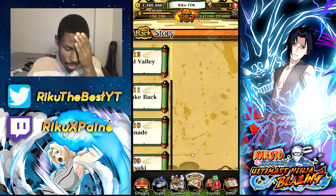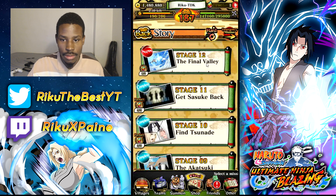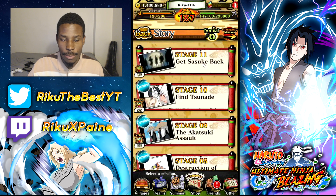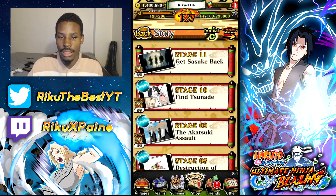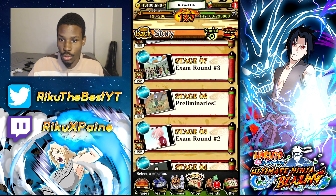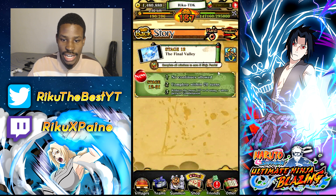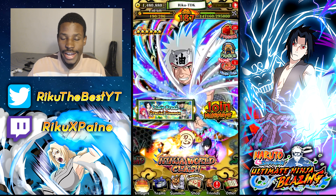Story mode: for new players, grind all of story mode. You have normal and hard modes. When you complete a whole stage — like stage 10 or stage 11 — they give you five pearls. Complete all objectives on normal and hard. They also give you ramen cups. Check the items they give you, complete all the story, get all the lucky drops, and you'll get pearls.